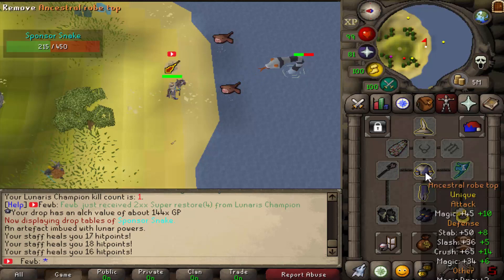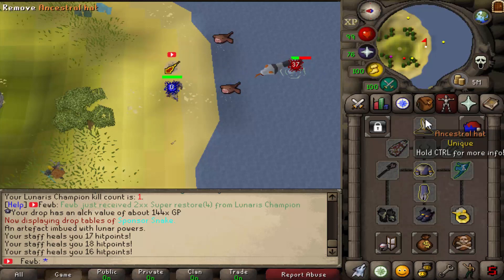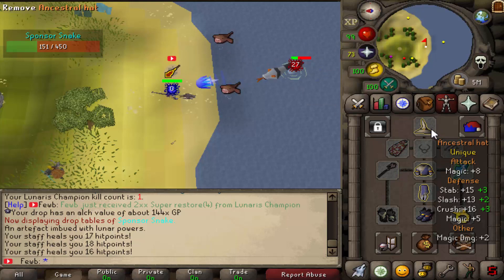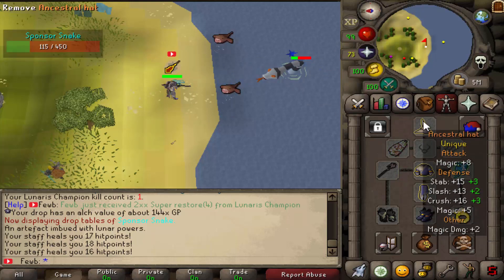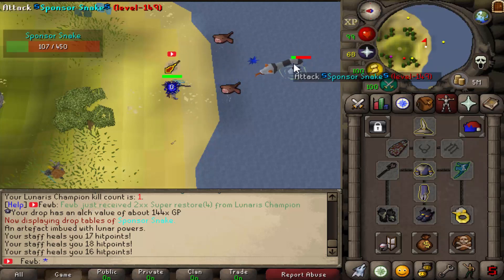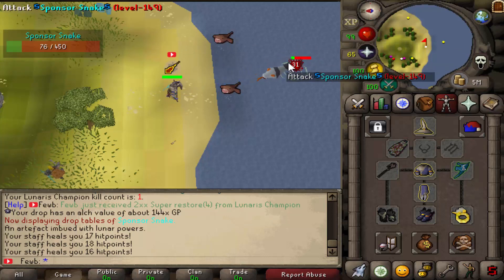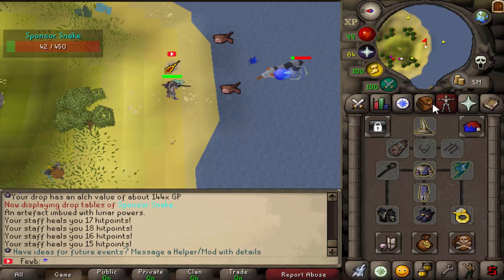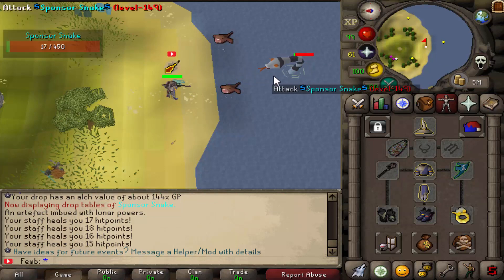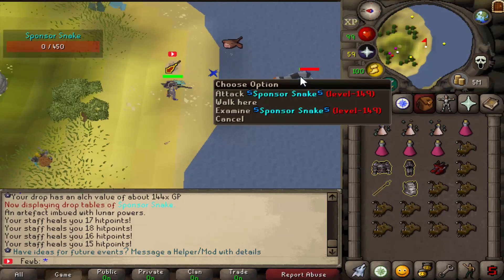I'm getting plus 10 attack bonus and plus 5 on this — it is like random stats. It could have been a common enchant and given me like minus 5 slash. So it's completely random and pretty good. If you have items you don't even want and just want to throw out, go to the well and enchant them. And if you're enchanting the blowpipe, make sure you have scales inside. Let's see if we get anything good from this sponsor snake.